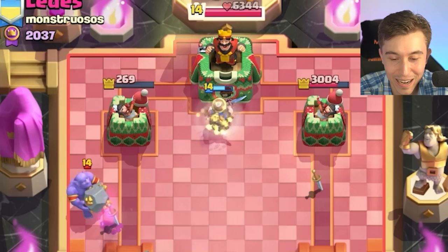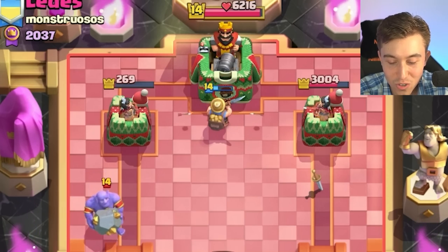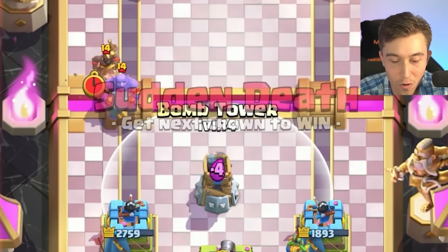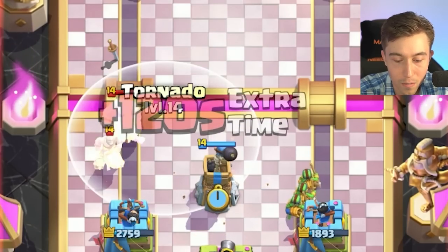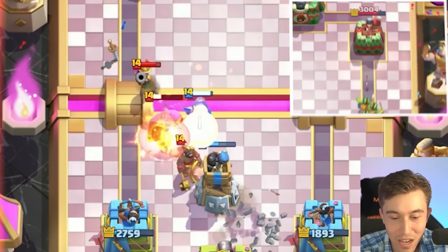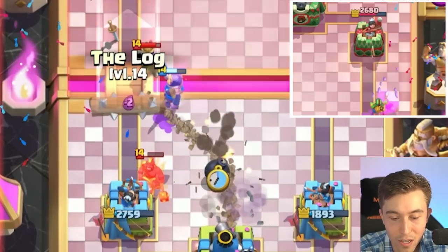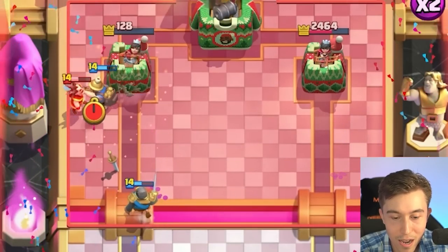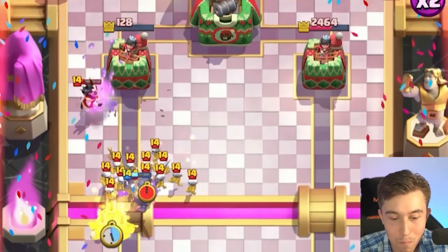He's got a Tornado - feels bad. I'm just gonna cycle my Spirit Goblins here and then pray we can defend this incoming Hog Rider. I love that the Hog Rider went closer to my tower - said no one ever. I'm gonna go in for the Miner and then pre-log a Skeleton Army that has to come down again. Maybe we're gonna win the game here.